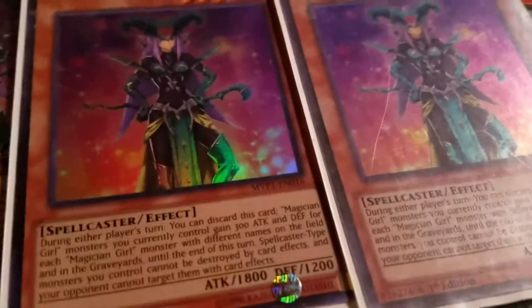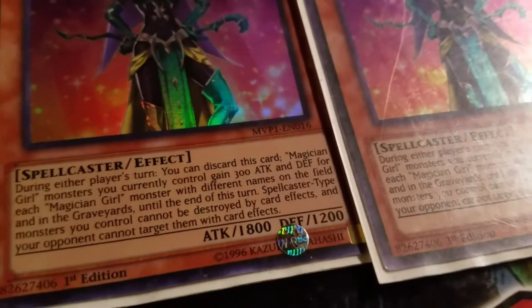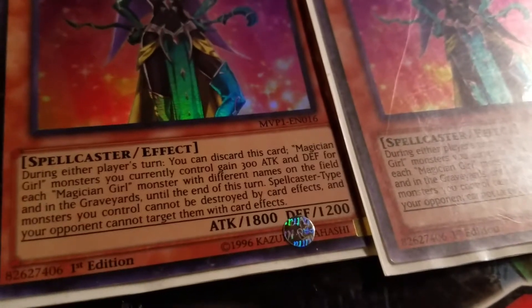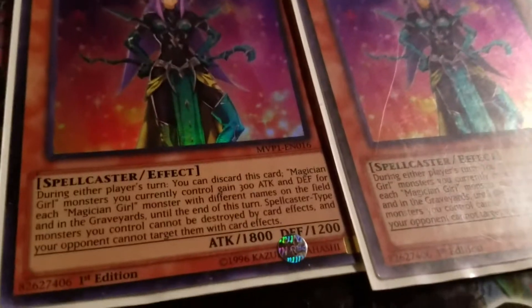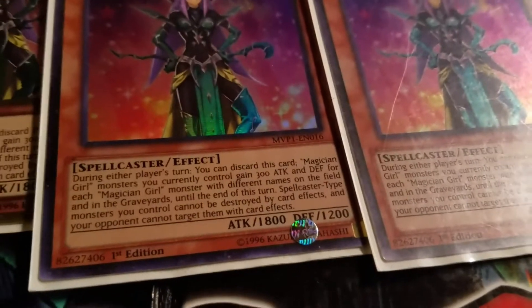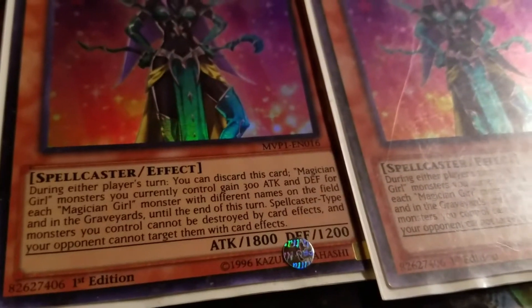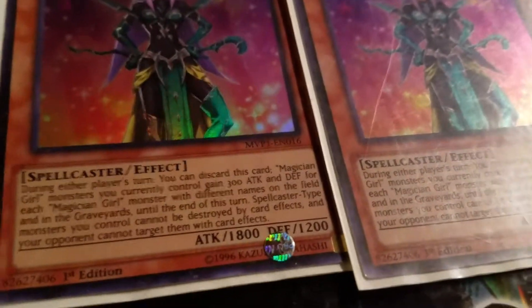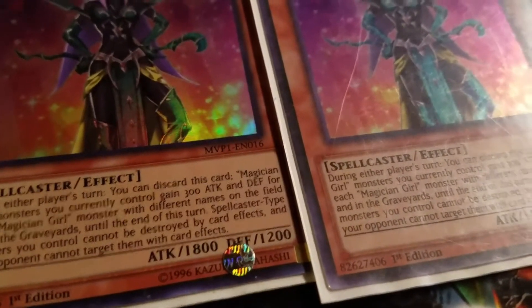I run triple Kiwi. Her effect, again, very standard. You can discard her to the graveyard for each one of her kind. She gains 300 attack and defense for each one in your graveyard and currently on the field. My cameraman Harley will keep the effects zoomed in. If you want to pause the video to look at Kiwi's effect, then feel free. But always have Kiwi at three.